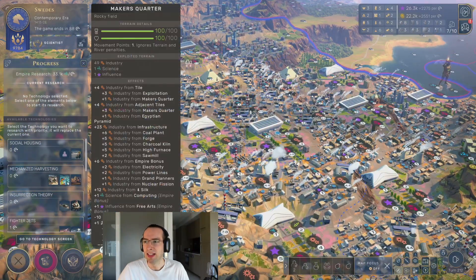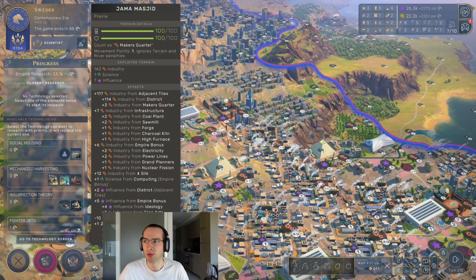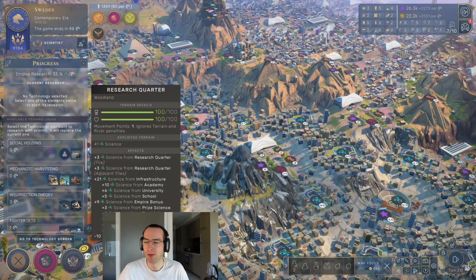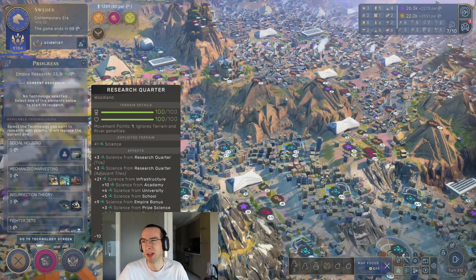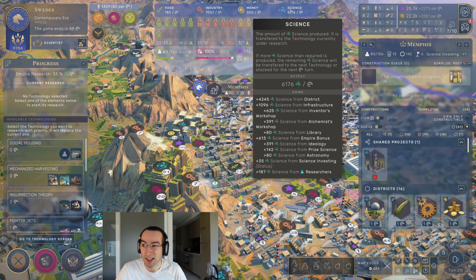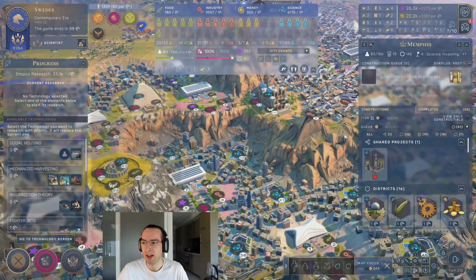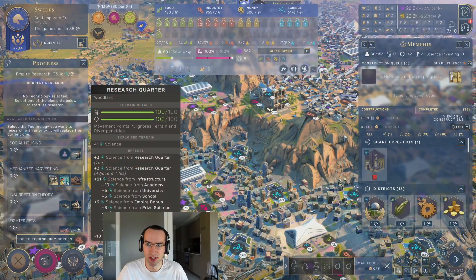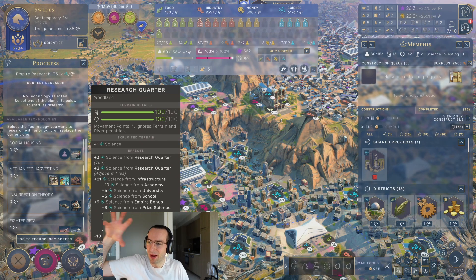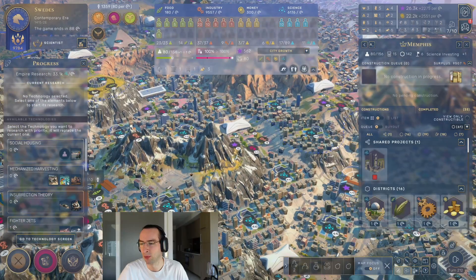The way to produce science is by putting down lots and lots of research quarters. Population produces some science as well, but in this case the city produces about 6,000 science and only 200 of that is coming from researchers, even in a fairly large city with 80 population. Research quarters have a base yield which is fairly small, but also provide science from infrastructure as well as adjacency bonuses — which is why you want to build them in a pattern where lots of quarters are next to each other.